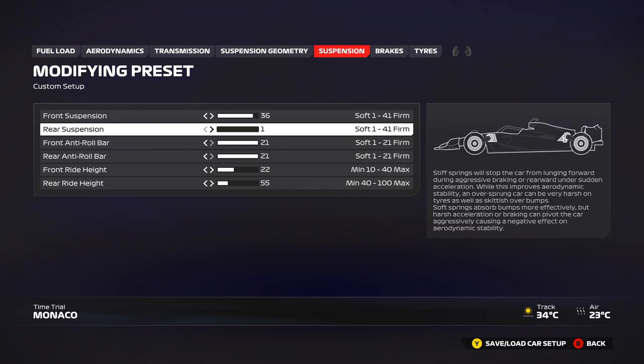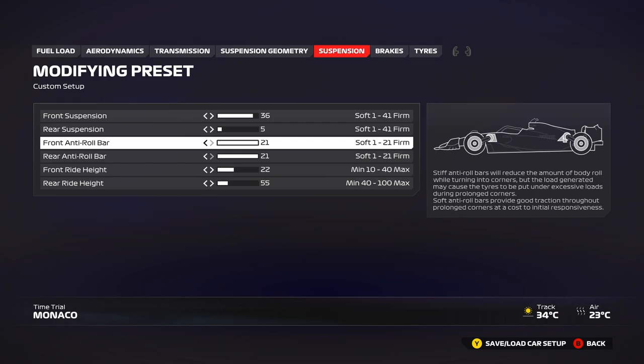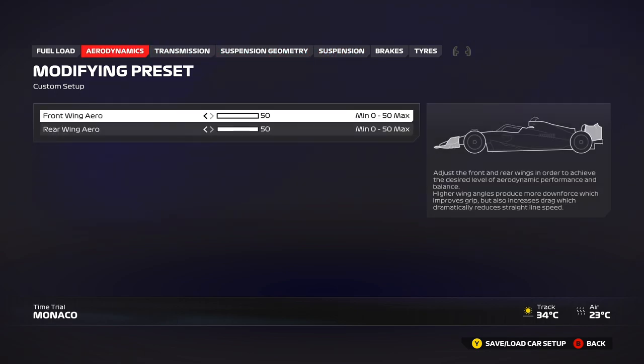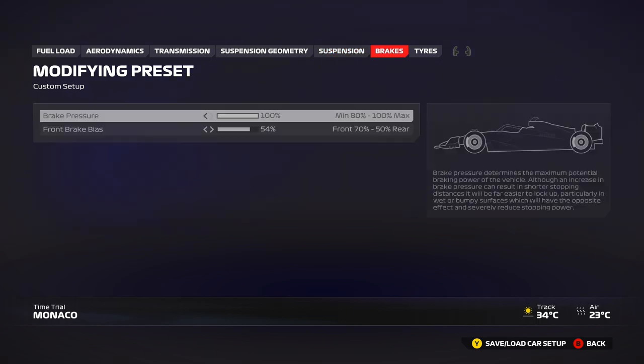You can soften the rear suspension, but I didn't like how the car handled over some of the bumps, so somewhere around 5 to 10 on rear suspension is a good spot. You can reduce rear ride height to 50 or go up to 60 — there are many options here. The biggest difference will come from the anti-roll bars. Because we're using 50-50 wings, there's not much front rotation or front grip, so you need to raise the rear anti-roll bar to gain more rear rotation and let the rear do more of the work.